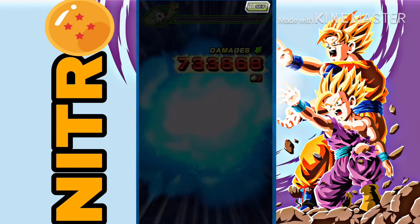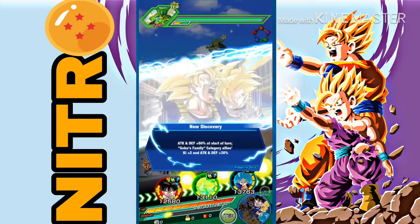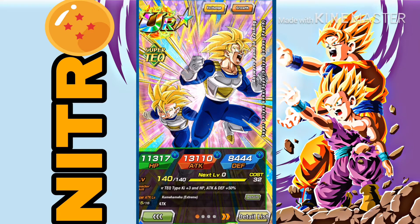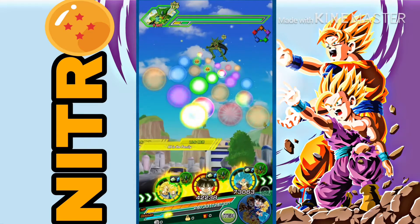If you don't know what these cards do: it's a Goku's Family category giving plus 3 HP, attack, defense with 77%, or attack type giving plus 3 HP, attack, defense with 50%. So yeah, it's pretty easy, you don't have to do all that.